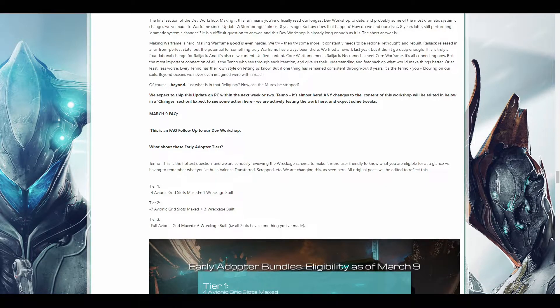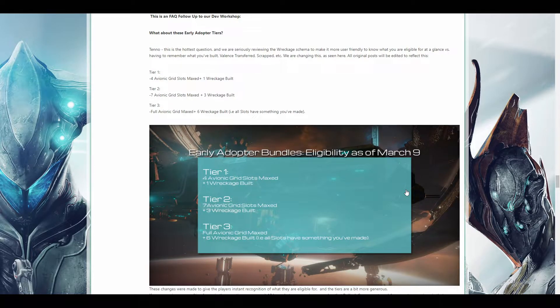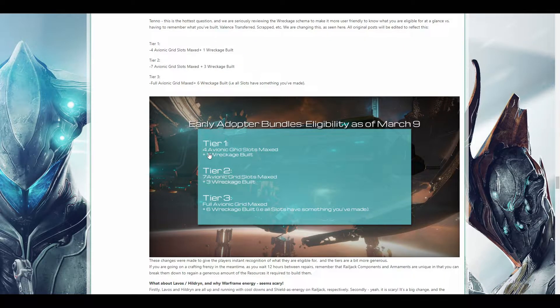So here we go — the March 9th FAQ. What about these early adopter tiers? Here are the early adopter tiers. I'll be honest, still not entirely sure, but these are it right here: four avionic grid slots max, one plus one wreckage build; seven avionic grid slots max, three wreckage builds; and four avionic grid max, six wreckage builds.